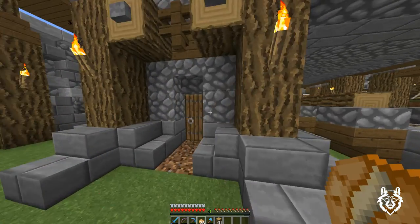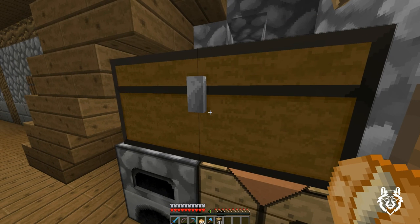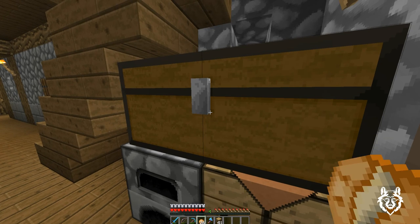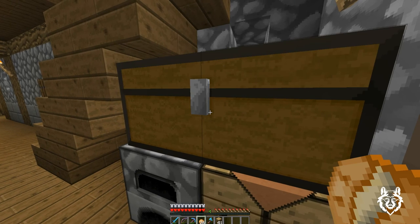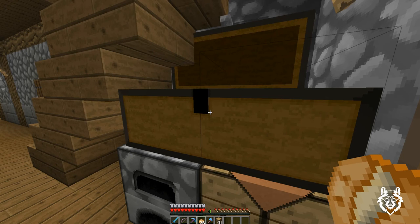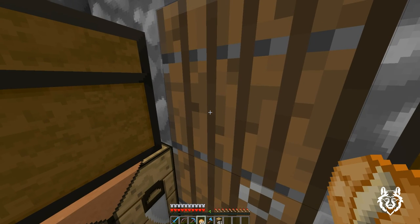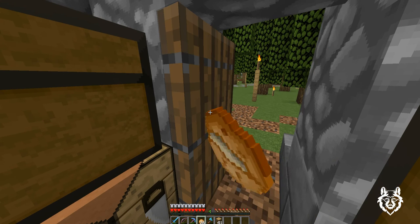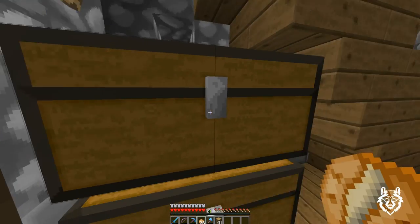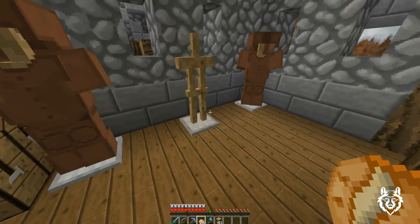In the latest Minecraft snapshot they changed up the sound of the chest - listen to this. Yeah, they've got like three different sounds there. And the doors have something different too - yeah, they've changed up those sounds as well. You come in here and you put up your stuff for the evening.